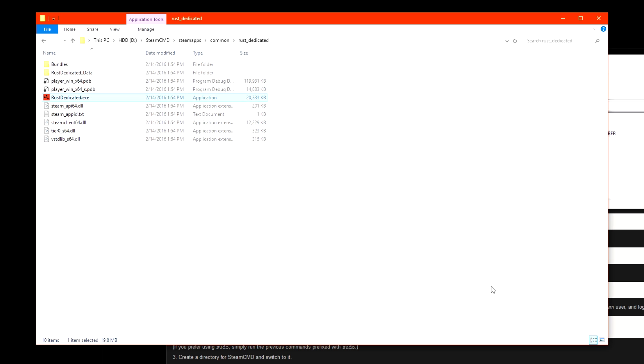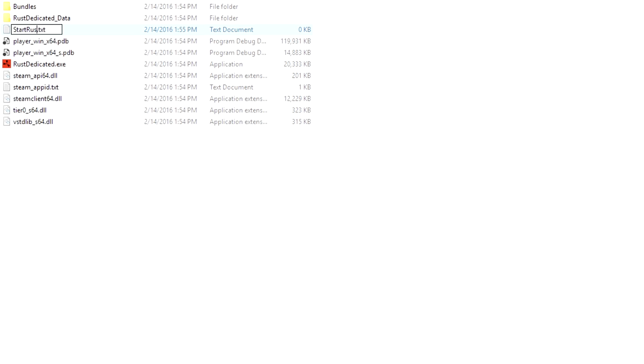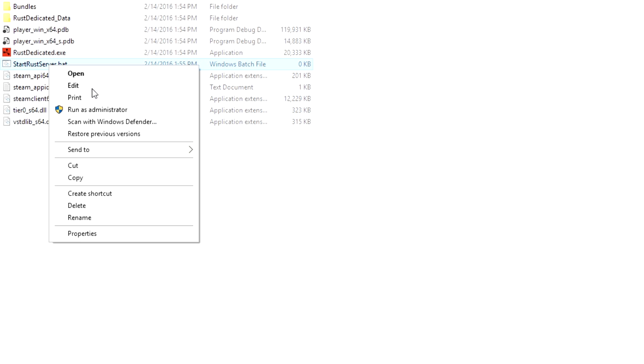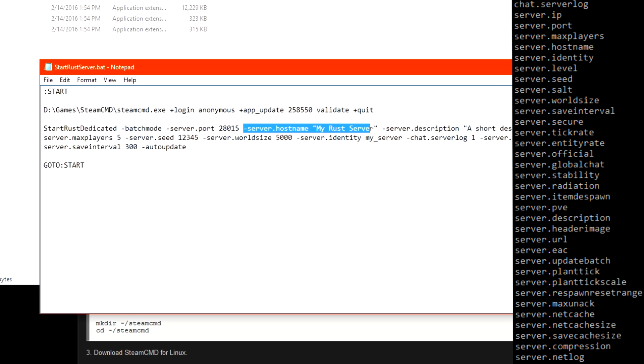You can run the server every single time through the command console, but to make it easier we'll make a batch file. Create a new text file and change the extension to .bat, then right click it and go to edit. Here you have all the options to modify the server name, description, world seed, and even world size. There are quite a few variables you can include in the batch file.